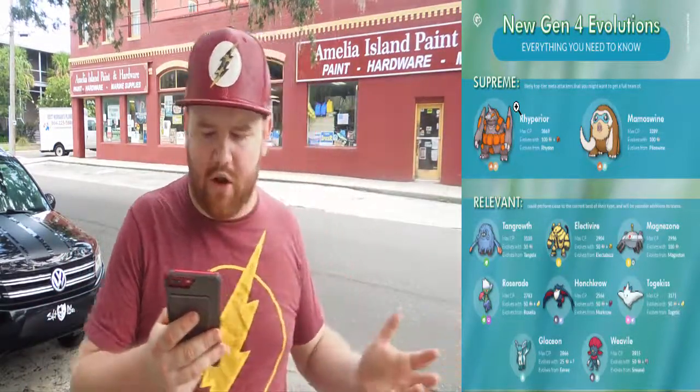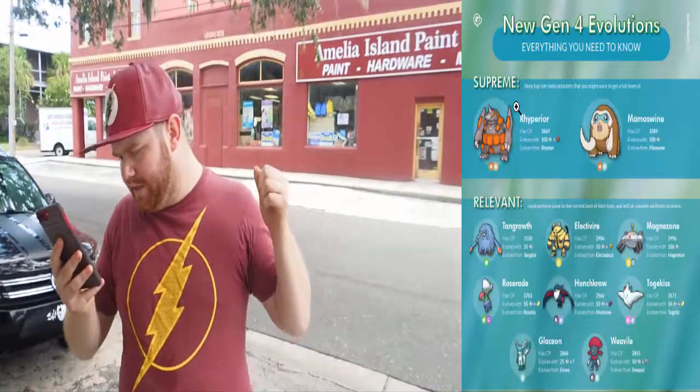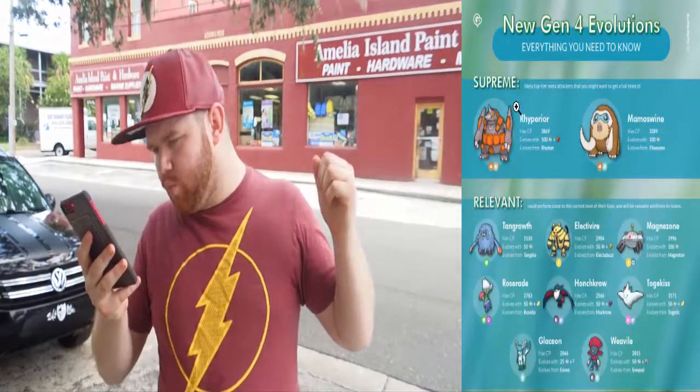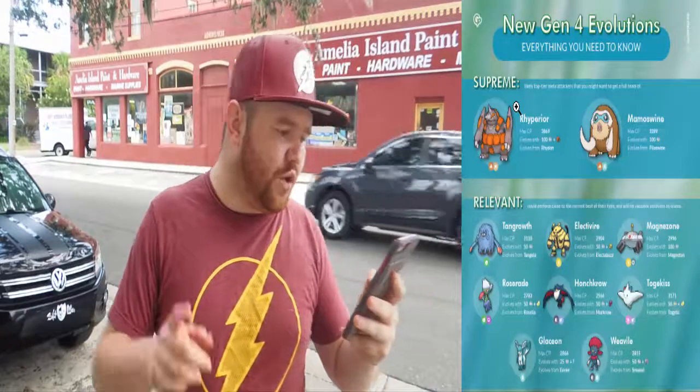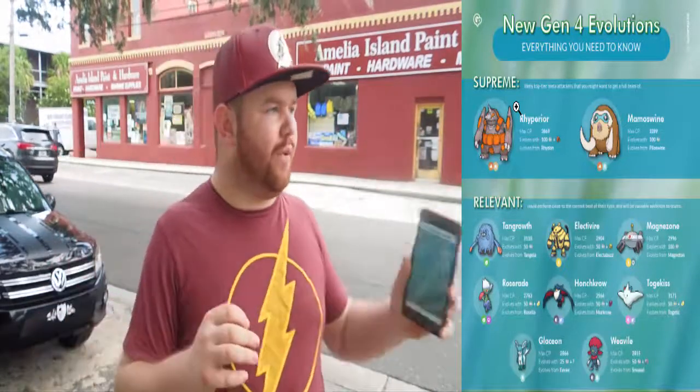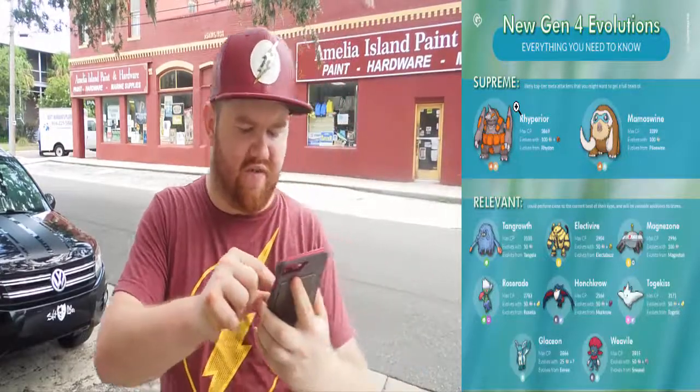We're going to get Glaceon, who's probably going to be a decent Ice-type Pokemon. Another Ice-type Pokemon that could be decent is Weavile — it evolves from Sneasel. You'll need a Razor Claw and 50 Sneasel candies to evolve it. And that ends it for the relevant Pokemon. We're going to walk a little bit, and then we're going to go through the last two tiers: Viable and just Dex Fillers.